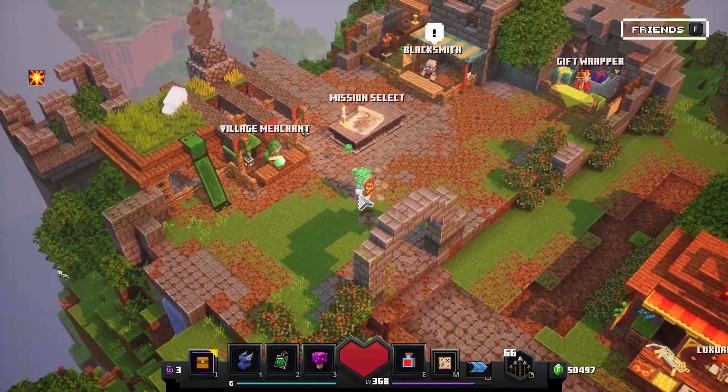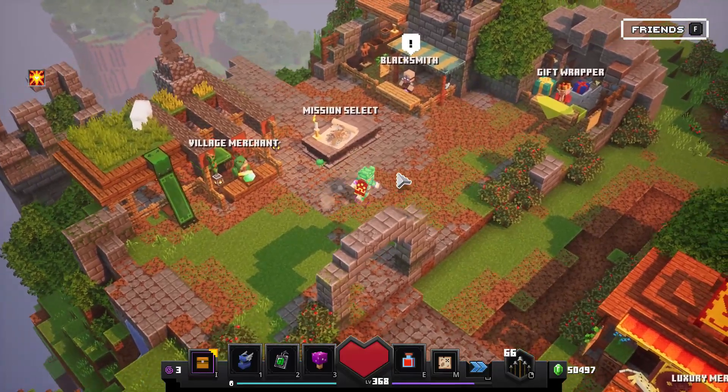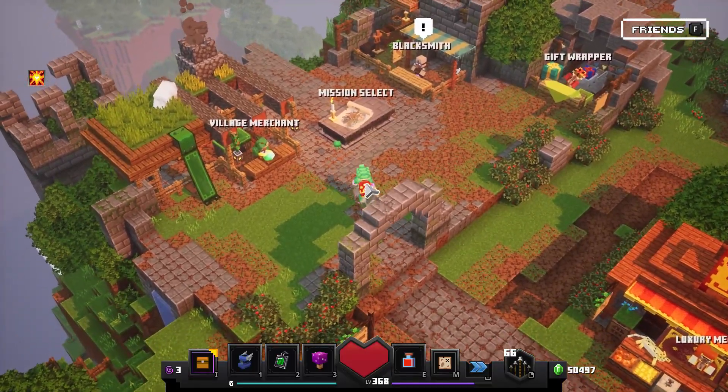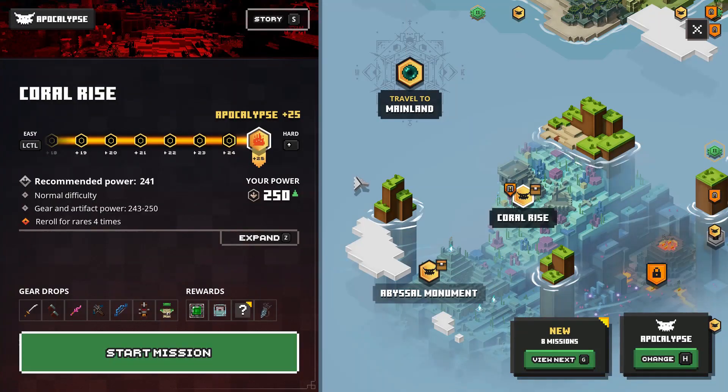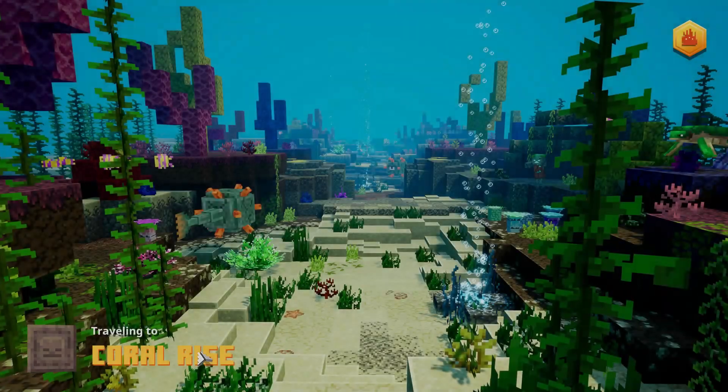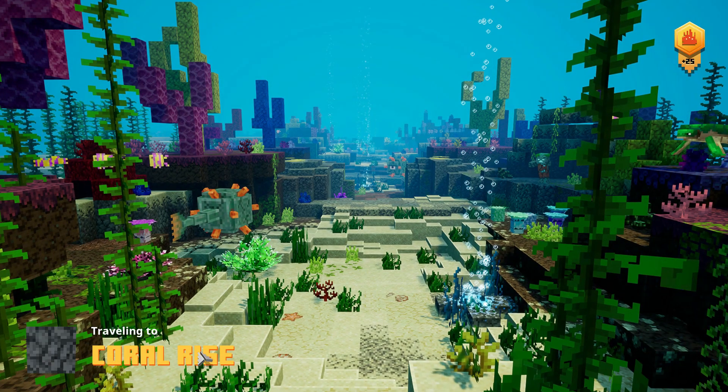And that's how it looks — look how bright it is! So let's go and see how it actually works. I'm going to head to Coral Rise and start the mission to show you how fast we can actually move when we get hit.